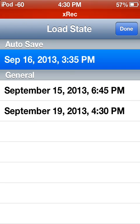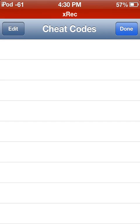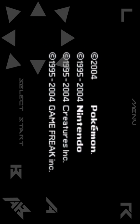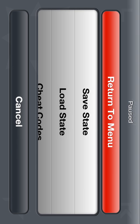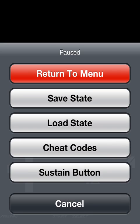And then cheat codes. And then the sustain button. Toggle speed has been removed — I just realized that now. I think they removed it in the new update because there was a bug with it where you can't un-toggle speed. That's sad. Oh well, it didn't really help me anyway.